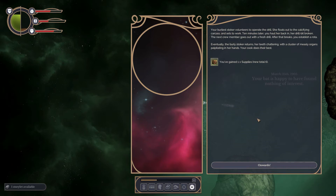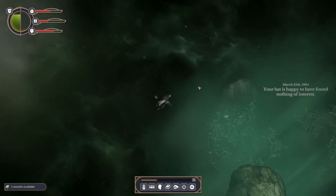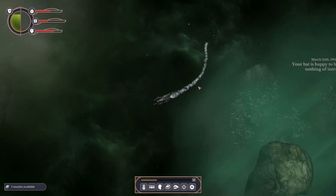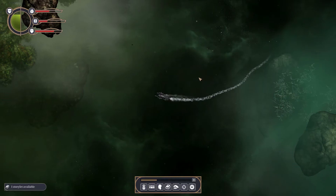A birdie stoker volunteers to operate the drill; she floats out to the calcifying carcass and sets to work. Twenty minutes later you haul her back in, her drill bit broken. The next crew member goes out with a fresh drill. Eventually the birdie stoker returns with a cluster of measly organs in her hands. Your cook does their best — good job Mr. Cook, you just managed to cook a space monster!